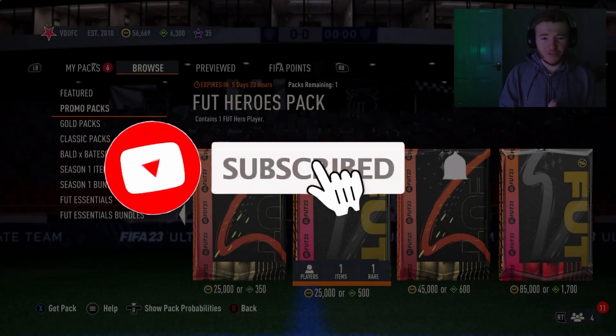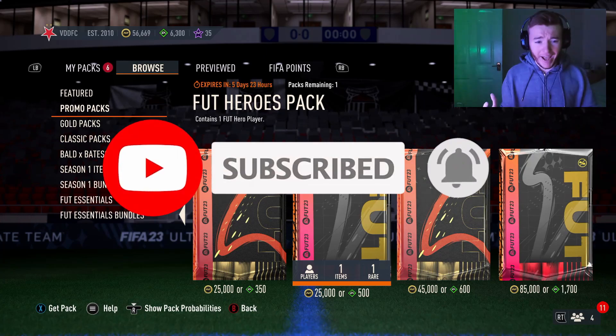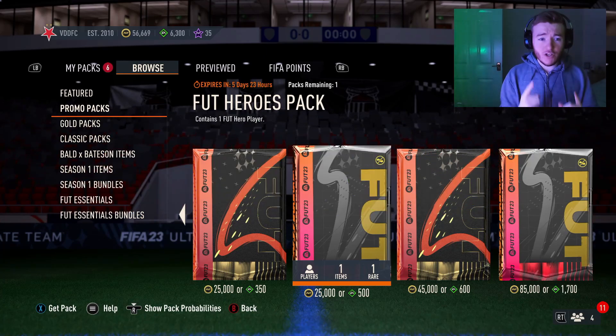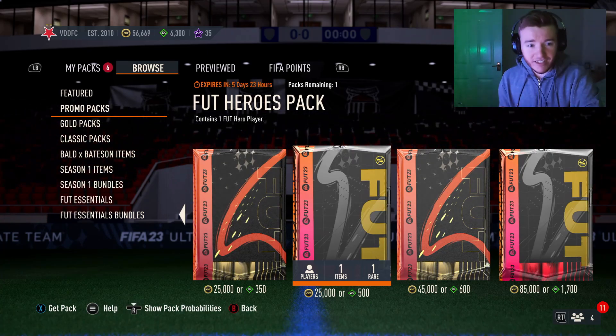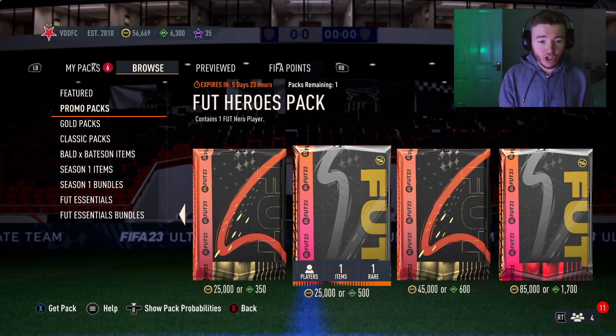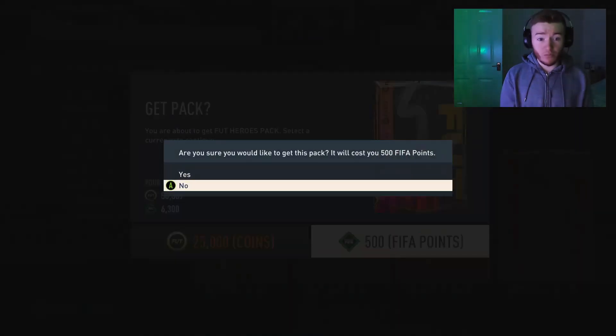Boys, welcome back to another video. Today, apparently EA have dropped a Foot Heroes pack in the store. Not only have they dropped one in the store, but apparently it's 25,000 coins or 500 FIFA points. I don't know if this is a mistake or what, but I'm just gonna crack this thing open and see what we get. If you open this, let me know down below what you got in yours. Let's go.